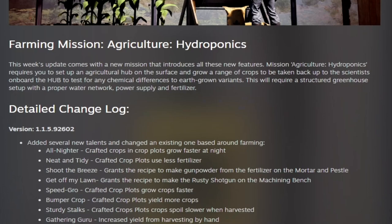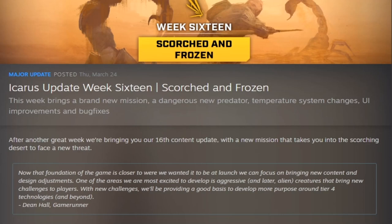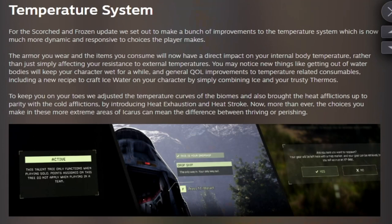Week fifteen, The Hunt, added two new missions, improvements to hunting and animals, and some new consumables gathered from cave worms along with cave working gear. Week sixteen, Scorched and Frozen, brought a brand new mission, a dangerous new predator — the scorpion — temperature changes, UI improvements, bug fixes, and the Concealment Recovery mission.